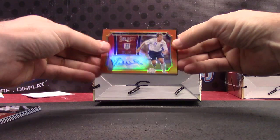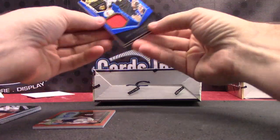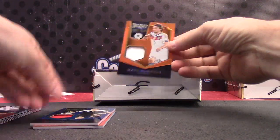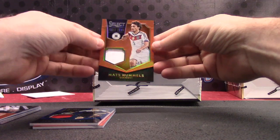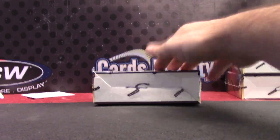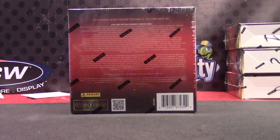Orange autograph — Michael Owen. Jan Vertonghen, blue. Matt Hummels. What's up, Jay Schuster? How you doing, man? All righty. I'll get that on the way. Let me know, Rob, if you get something crazy out of there. See you, bud.